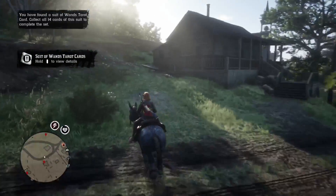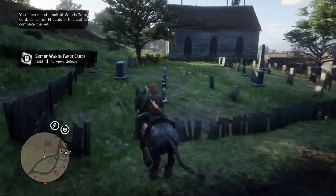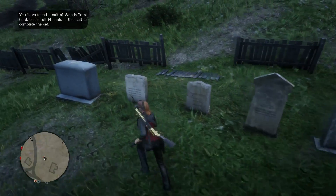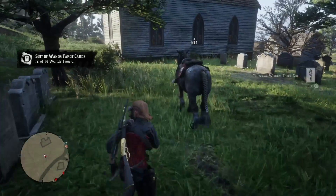It's super easy and super fast. The next tarot card will be on this tombstone here — examine it and put it away, then jump in your horse.